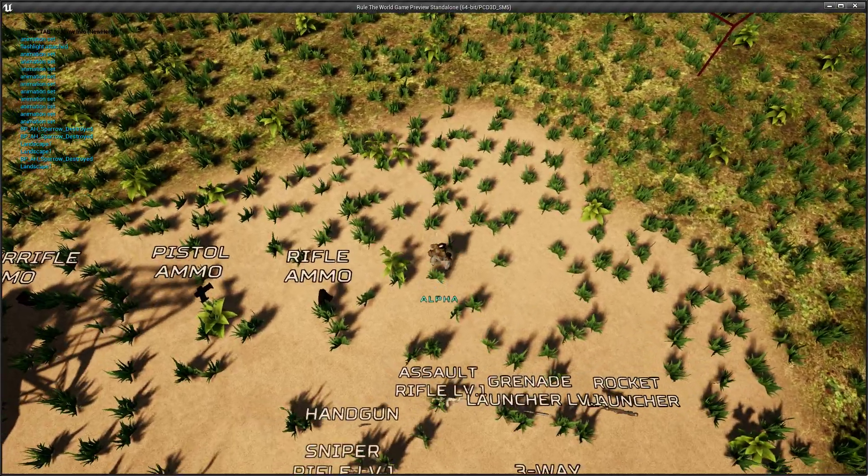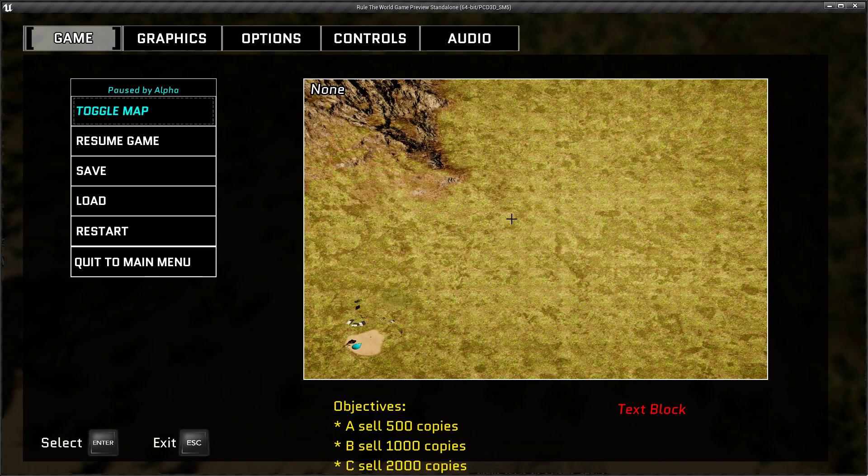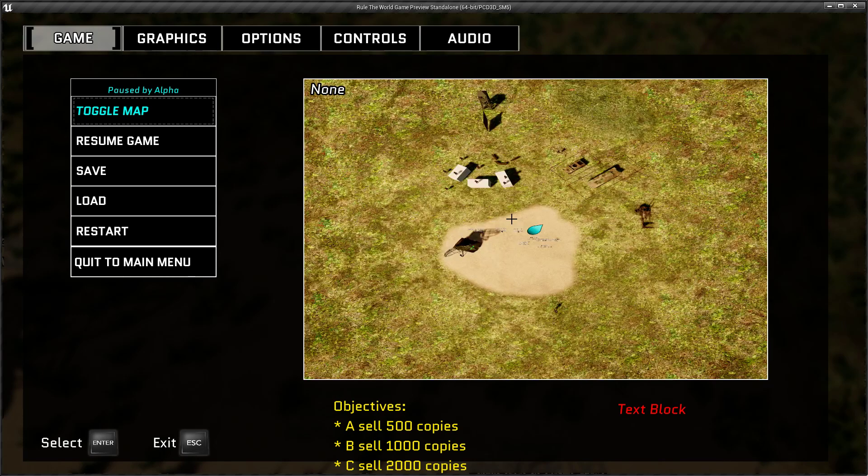The minimap has changed dramatically. Now you have access to the entire map and also your current location.